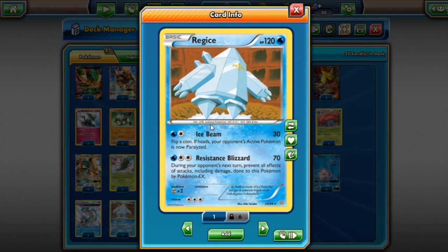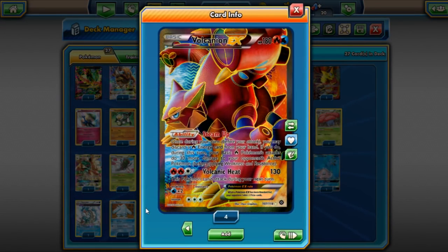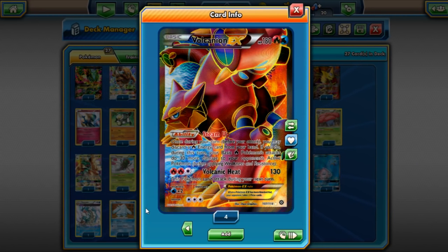Regice is on the list because of Regice Decidueye. That's kind of why Mega Audino and Jolteon are also here — those seem to be the ways to run Decidueye right now, instead of the normal Decidueye Lugia Tauros Vileplume builds. Now you've got Regice Decidueye so you have a better time against Volcanion decks.